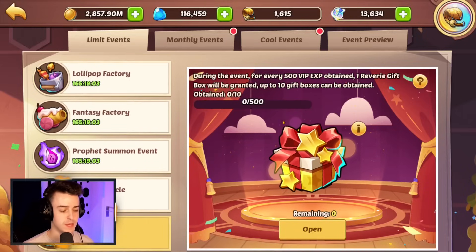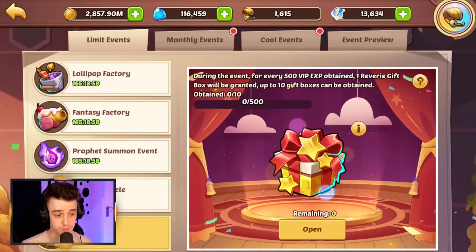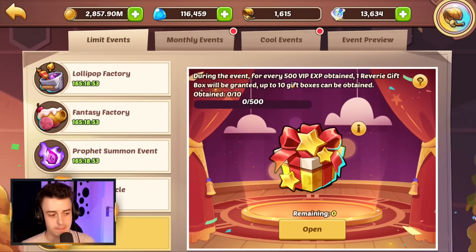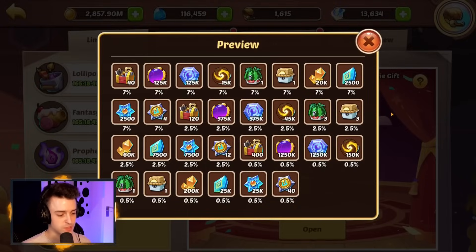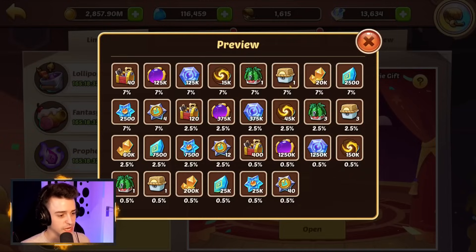So the devs have added the VIP Reverie, which rewards you for every 500 VIP XP you spend this week. You could ignore the package entirely and top up on monthly cards — if you spend 5,000 VIP XP you'll get the maximum of 10 boxes. The melon chest and core chest only have 10% of what you'd normally expect. All rewards weighted at 7% — there are 10 of them — so there's a 70% chance to get one of these from opening the chest.